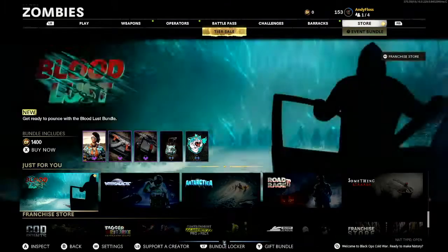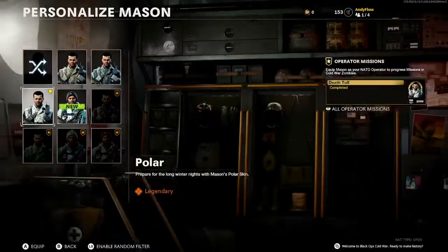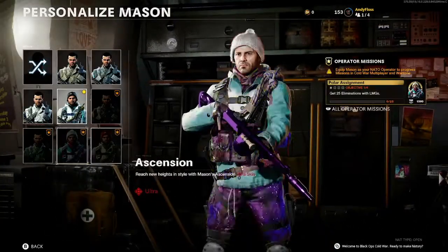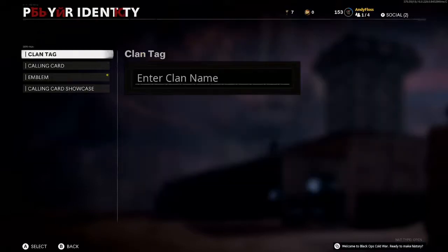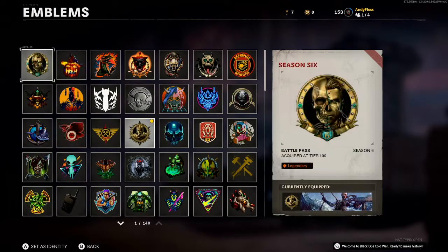Now let's check out this new Mason skin, shall we? Mason, where are you, Mason? There he is. He looks so freaking awful, actually. This is the worst tier 100 in the game. But what I mainly wanted it for was this emblem. There we go. Acquired it — tier 100, season 6.